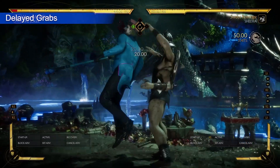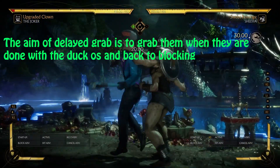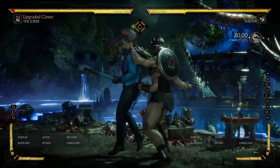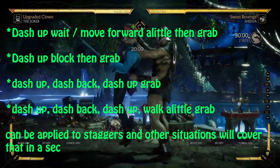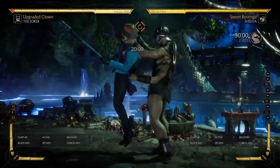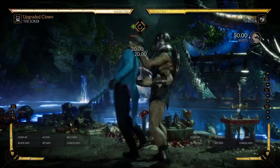Now we'll move on to the fifth counter, which is the delayed grab. The idea of a delayed grab is to grab when the opponent is done with their Duck OS — that is, grab them the moment they go back into their block stance. You can do this by doing a dash up, walking up a little, then grabbing. You can also do a back-forward movement into a grab, or a dash forward into block, then a grab.